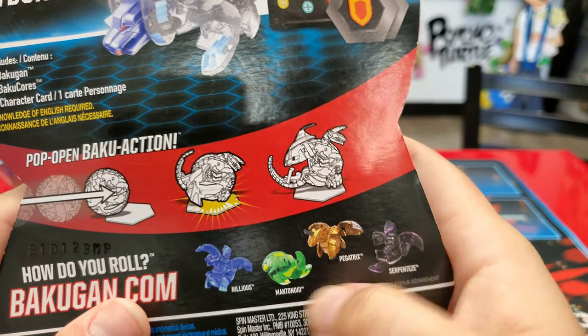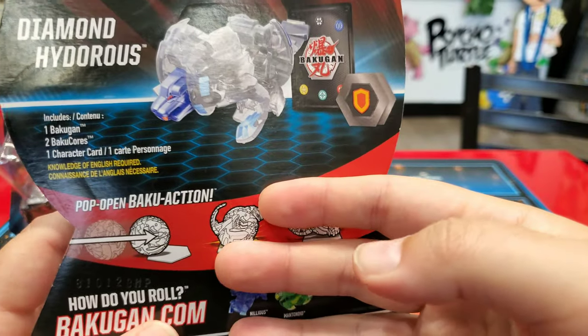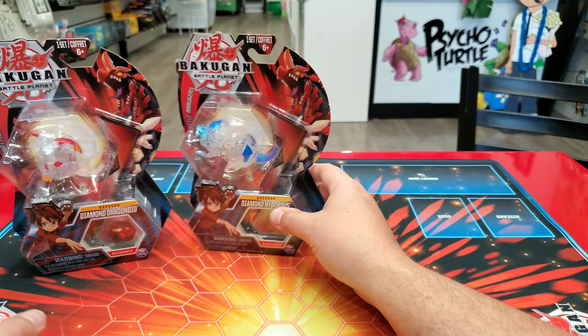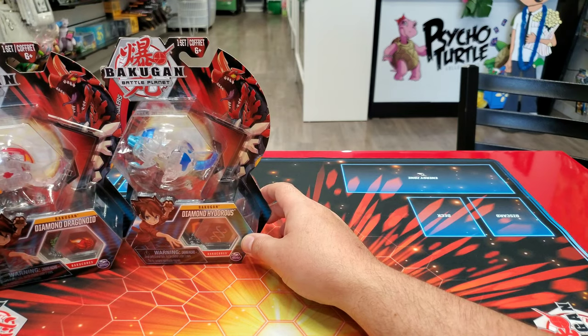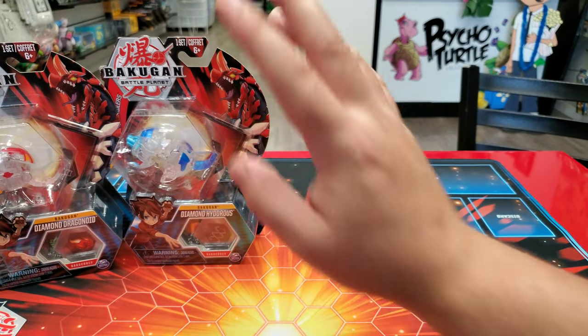He was in this wave with Pegatrix and Serpentis. Diamond Hydrus is the second core ball that has been released. Get your checklist out and write them all down — so right now we're at Dragonoid and Diamond Hydrus, only two so far.